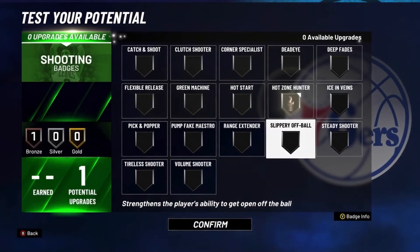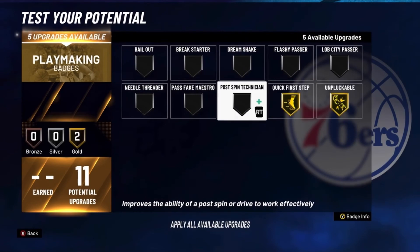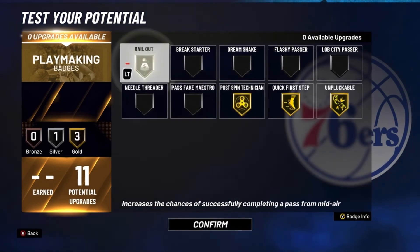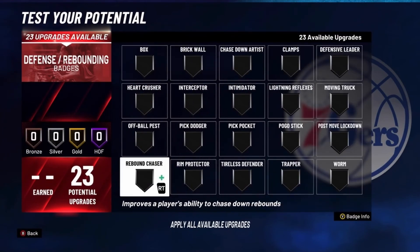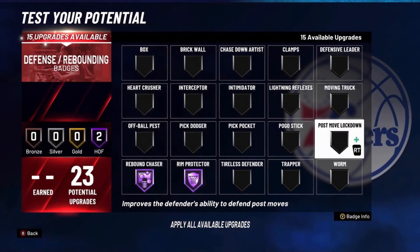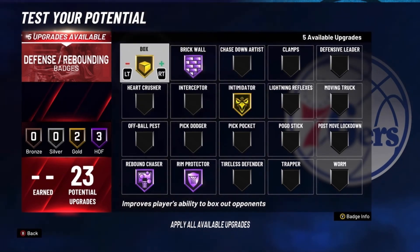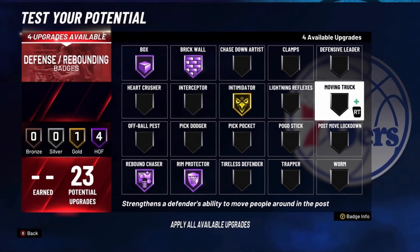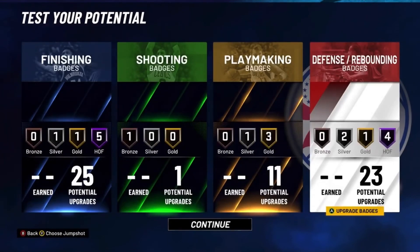Go with hot zone hunter, quick first step on Gold, unpluckable on Gold, post spin technician on Gold, and bailout on Silver. For defense, put rebound chaser on Hall of Fame, rim protector on Hall of Fame, intimidator on Gold, brick wall on Hall of Fame, box on Hall of Fame, chase down artist, and heart crusher. If you like this video make sure to like, subscribe, and comment. Thanks for 329 subs — let's get to 400. Your baller, peace.